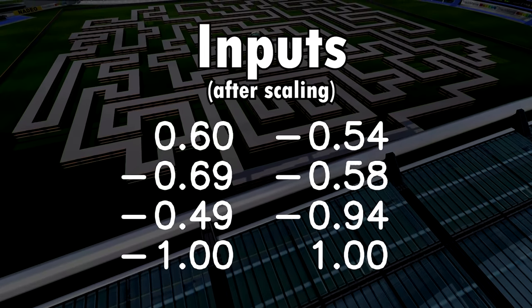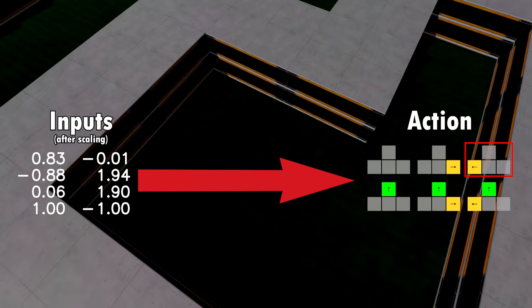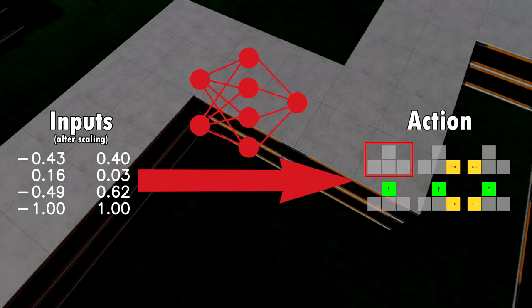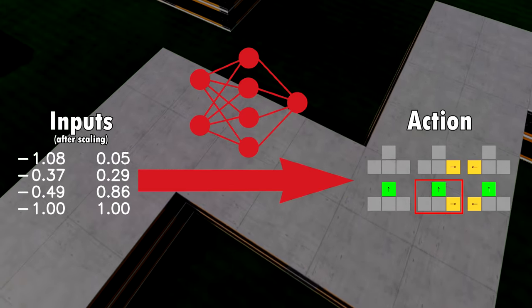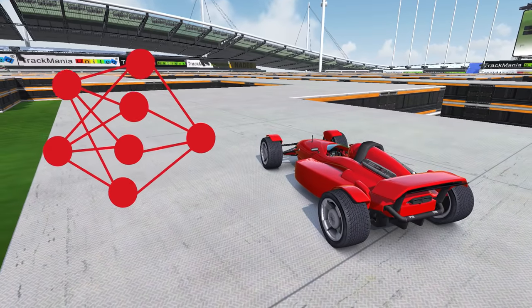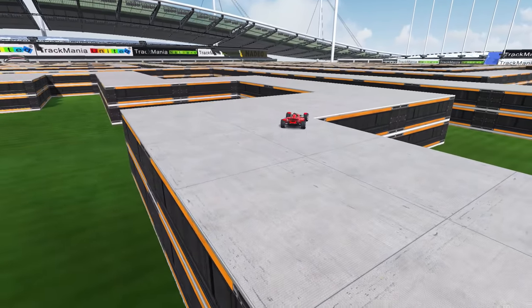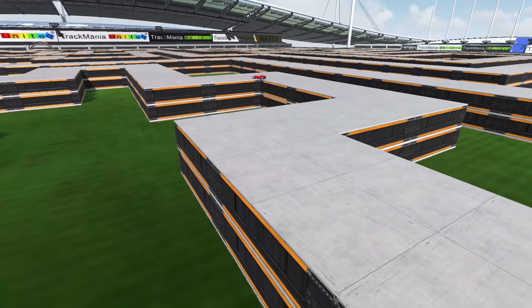The AI needs to use this data in an intelligent way. To link inputs to the desired action, the AI is going to use a neural network, which basically acts like a brain. All that remains is to parameterize the neural network so that it results in fast driving. And that's where machine learning comes into play.